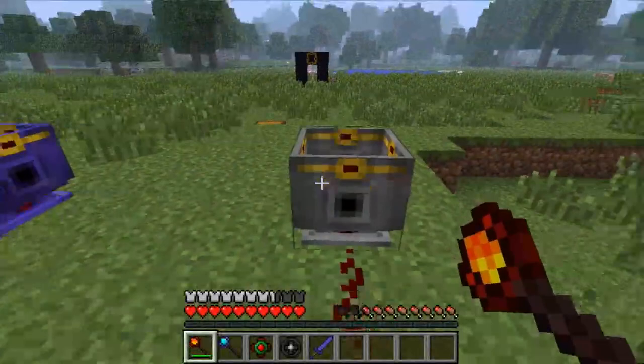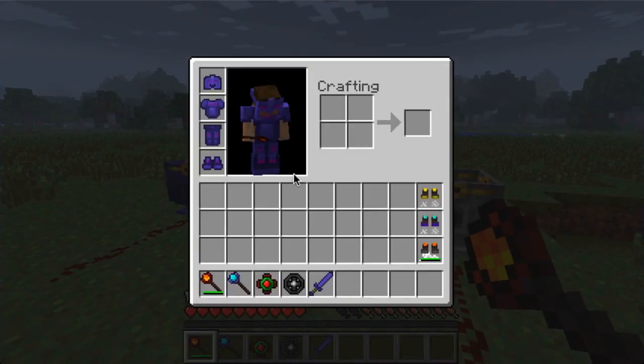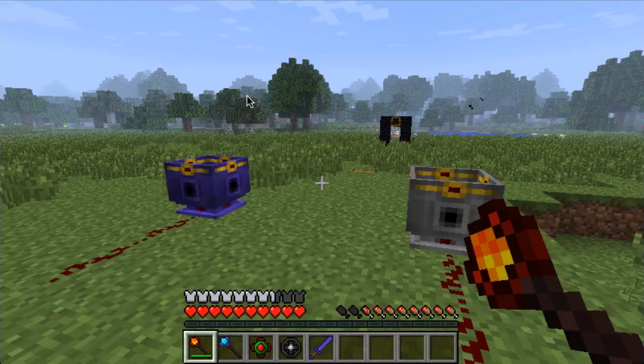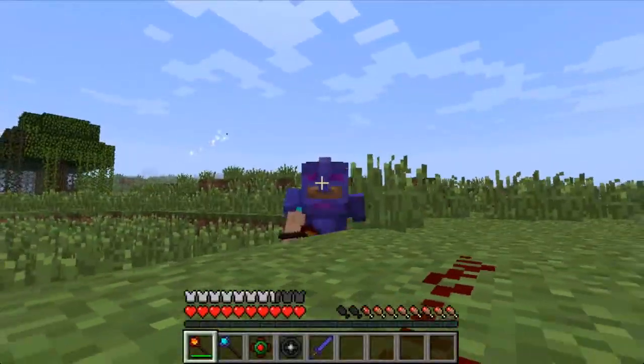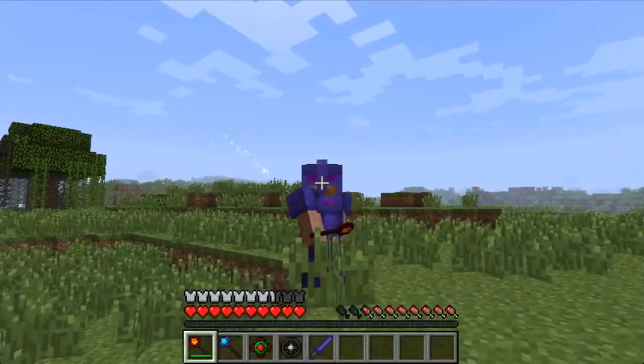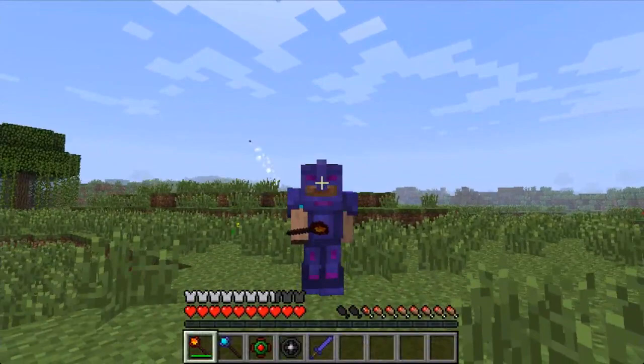First off, you'll notice two different crucibles have been added. But first I'm going to show you the new look of the armor — it really fits the feel of the mod and I like it. You can see the new mob in the background there, which is a wisp, and those things are fun.